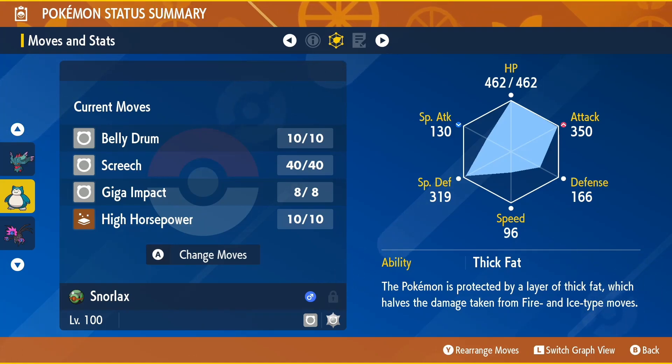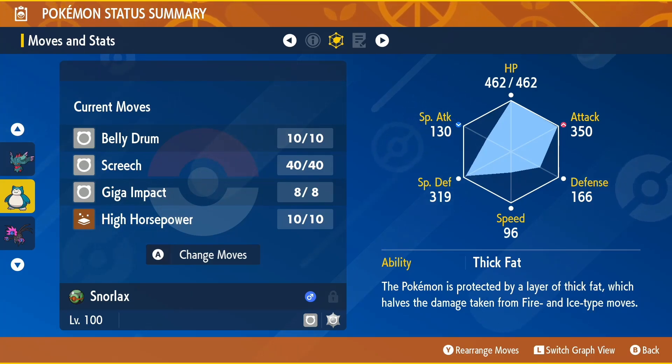Since I'm talking about the moveset, we're going to be using Belly Drum, Screech, Giga Impact, and High Horsepower. For the ability, we're going to go with Thick Fat.